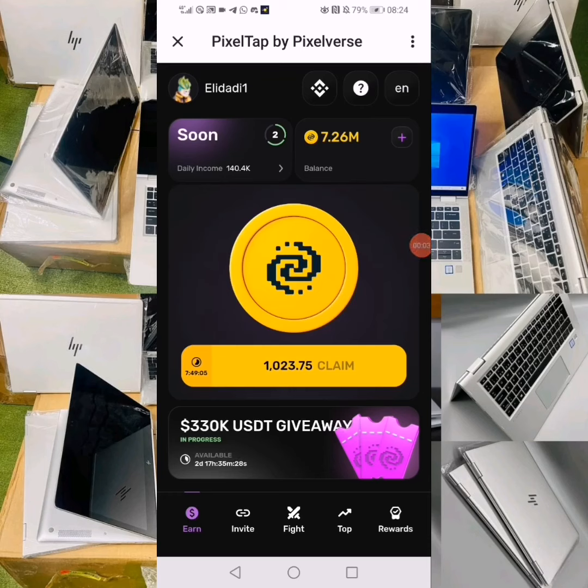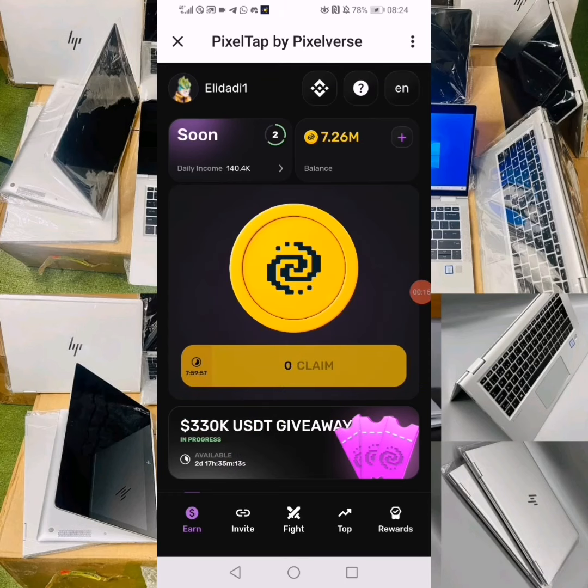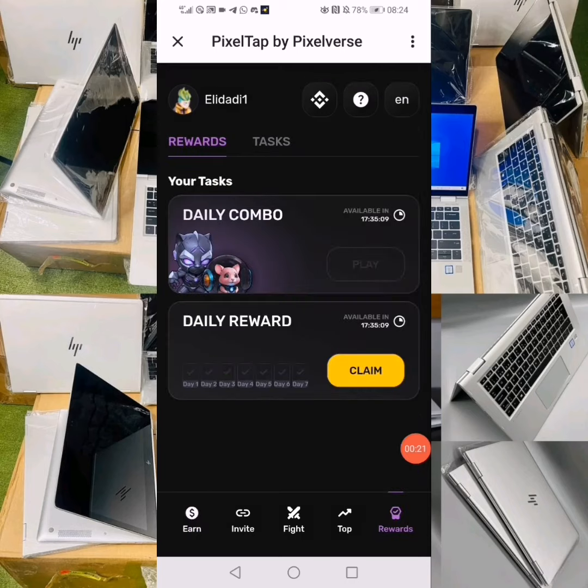Hello beautiful subscribers, welcome back to today's daily combo for Pixels. Remember you have to come back and claim your token every eight hours because if you don't, your miner will stop. Come to this reward button and always come every day in order to claim your daily reward.